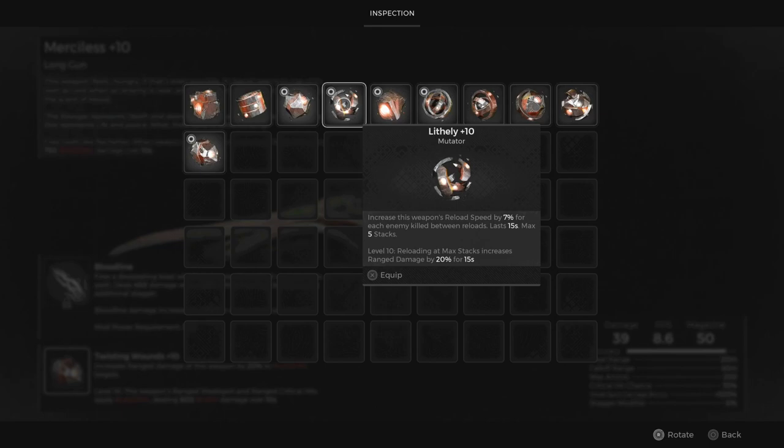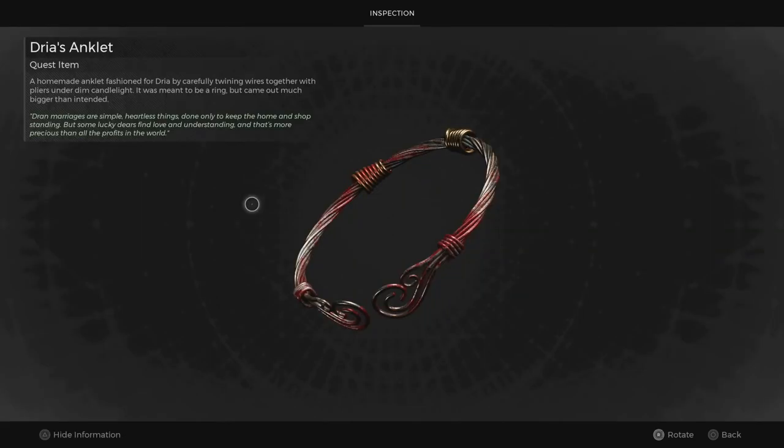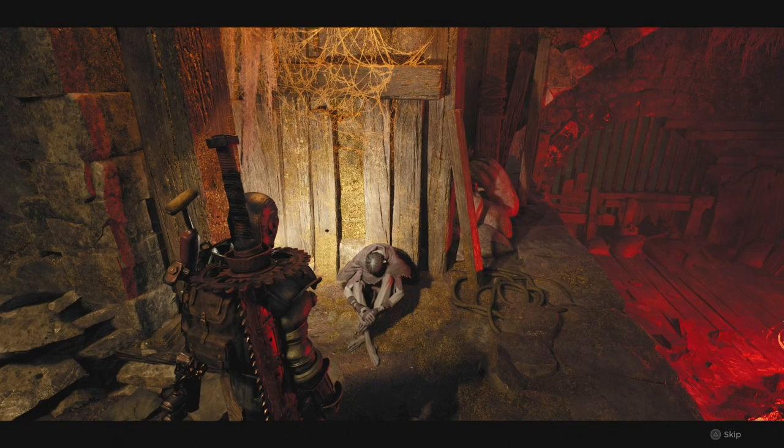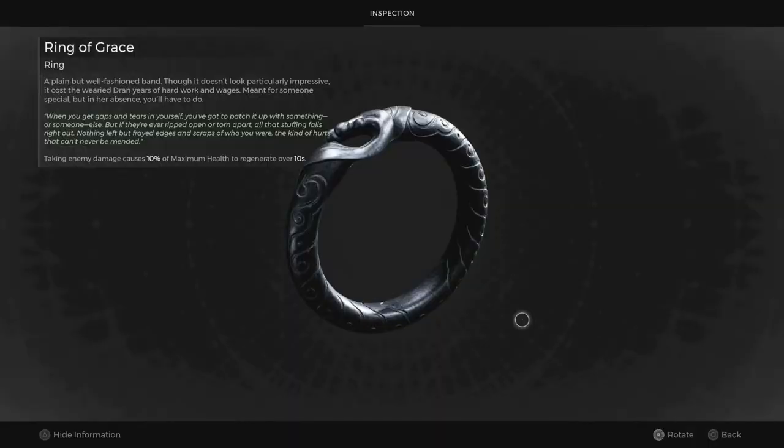At level 10, it also provides a 20% increase in range damage when reloading at max stacks. Lastly, the Dryas Anklet can be given to the man at the area's entrance, granting you the Ring of Grace, which regenerates 10% of maximum health over 10 seconds when taking enemy damage.